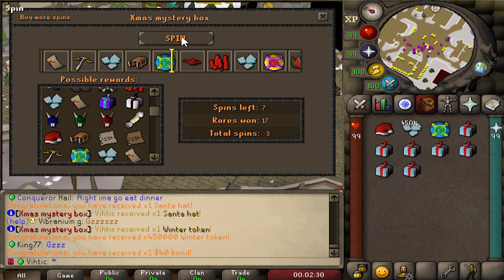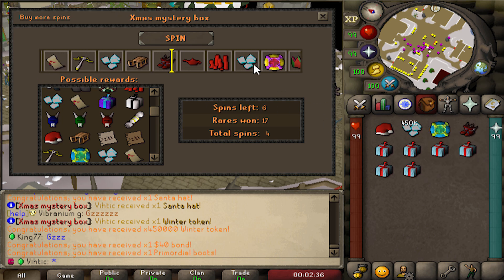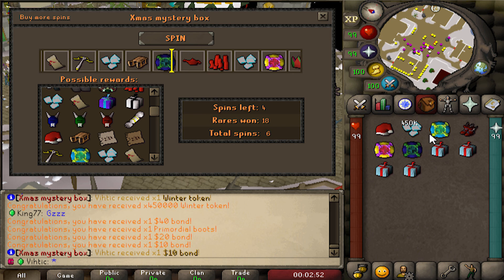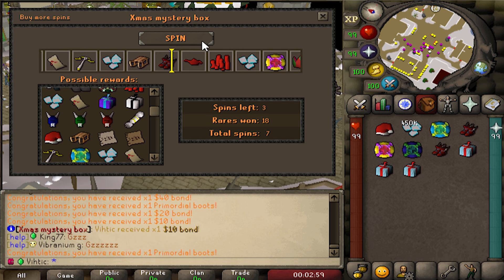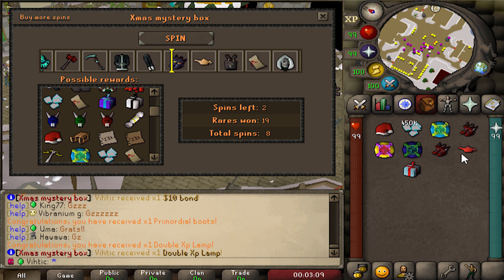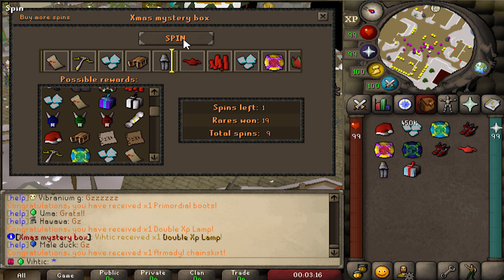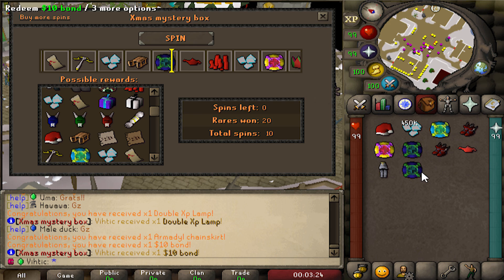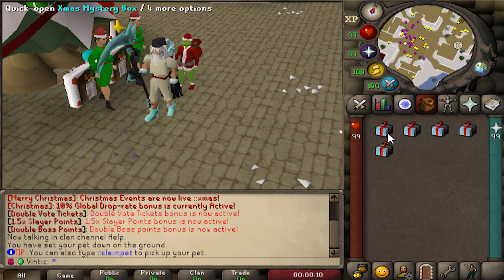I'm guessing you can win more winter tokens as well. We just got a 40 dollar bond - that's actually really lucky! I'll take another bond, I'll never turn down a bond as a reward. 40, 20, 10 - now give us the 100 or give us a sled. It really rolls over the sled by one each time. Double XP lamp - maybe not the best thing you're hoping for. Two more boxes and it's really teasing that sled.